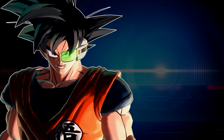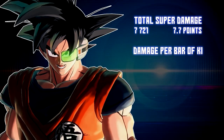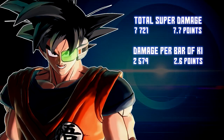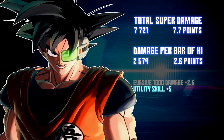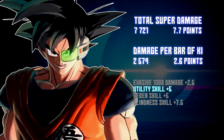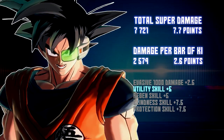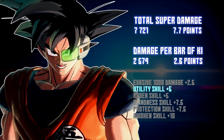How good are Goku Ginyu's supers? Let's find out. His total super damage output: 7,721 — not great. His damage per ki bar: 2,574. His evasive doesn't really do any damage. He has a utility skill in his Fighting Pose, no regen skill, no blindness skill, no protection skills, and no awoken skill. So you know, not a diverse moveset there.